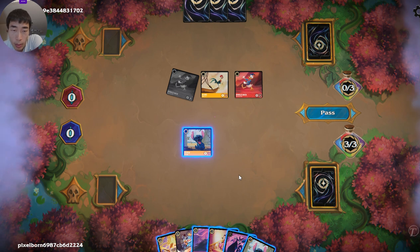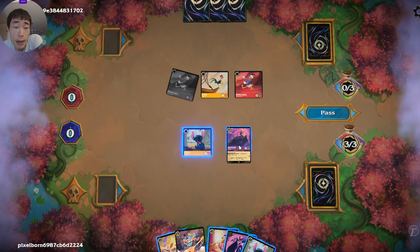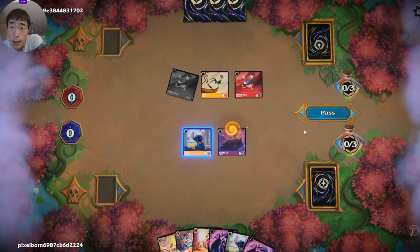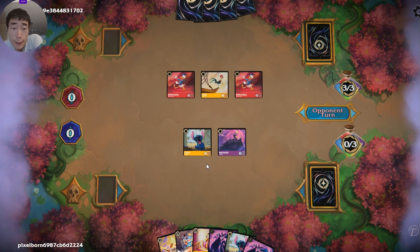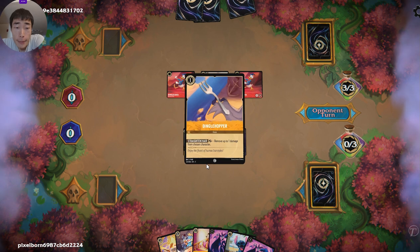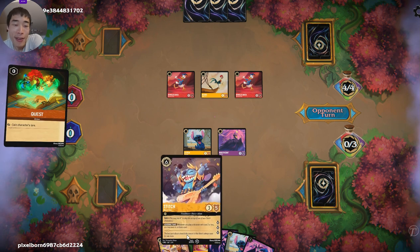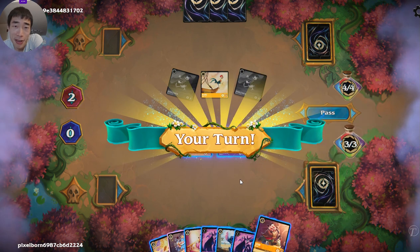I think we do want to play out the Maleficent just for card draw. We can always sing Be Our Guest with Maleficent later too. So let's just play the Maleficent, grab a card draw, and pass the turn. Next turn we'll shift onto Stitch — hope opponent doesn't have removal. And then go off — that's pretty much the name of the game. If they do have removal, we just have to Be Our Guest and draw another Stitch.